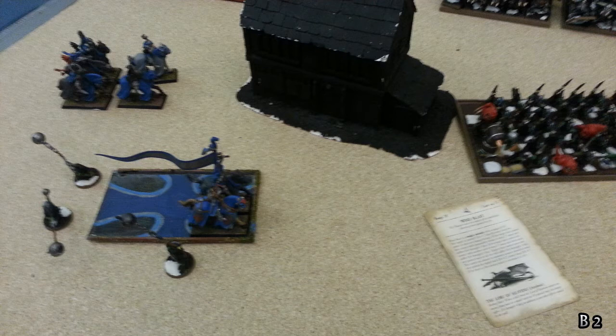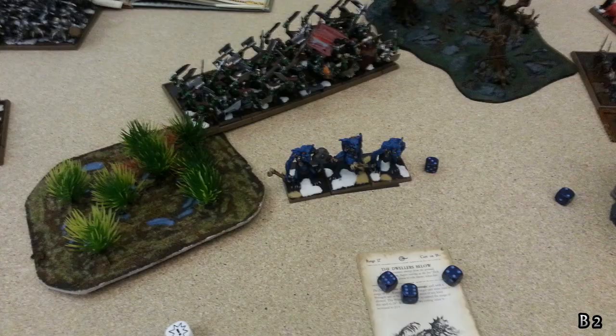In the magic phase, the Fey Enchantress uses the Chalice and gets Wind Blast again. Stupidly, I use it on the Night Goblins — they hit a building and get a wound, which is useful — but that moves them within eight inches of the Questing Knights, and of course the Fanatics come out. They come out and kill five models. I pass my panic test, but that was a very stupid thing to do.